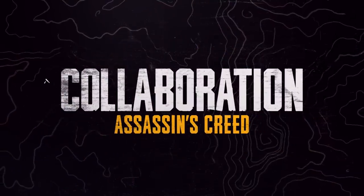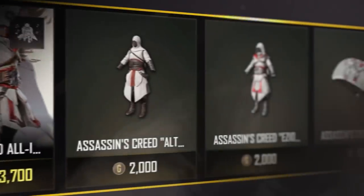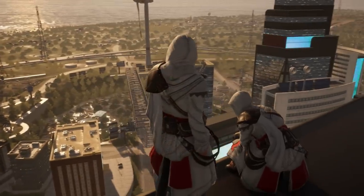We've got a few extra things packed in this update as well. Stalk your enemies on Haven during the PUBG and Assassin's Creed collaboration event. We'll not only have a fun game mode for you to play, but we'll also have some awesome Assassin's Creed skins available as well. Check out that post for all the details.